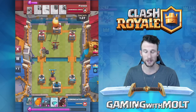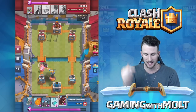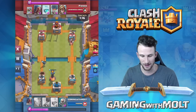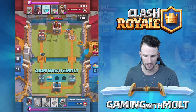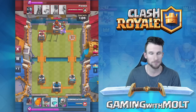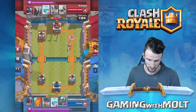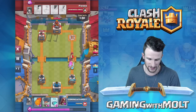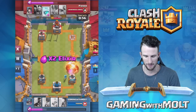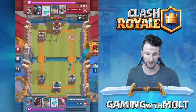I drop off my inferno here — so stupid. The reason I dropped it off there was because I wanted it to be out of range of the Executioner, but because of that his giant skeleton is going to make it to my tower and do almost a thousand damage. We're gonna take out that tower on the right with the hog rider no problem, but I've got to play slow through these first two minutes otherwise I can get in trouble. He's gonna drop off here, I'm gonna drop off a wizard and then fireball to take both of them out.